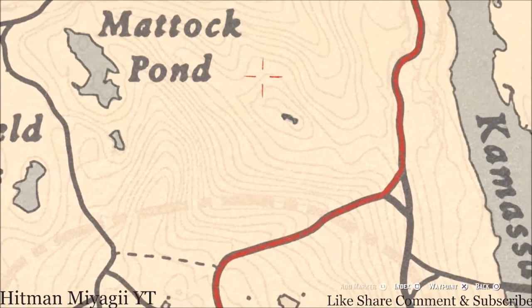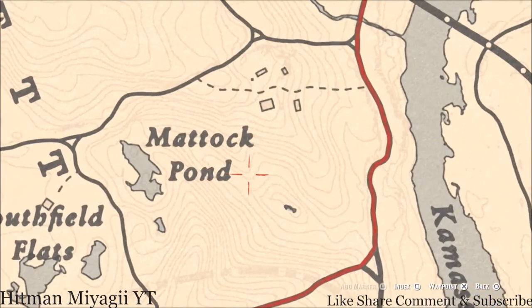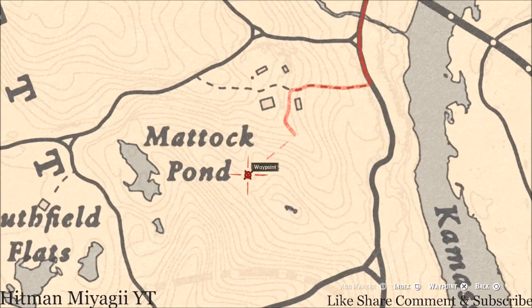Up near Flat Iron Lake, one item is a flower — not a cardinal flower, but a creek plum flower. The creek plum flower is a bush of flowers, so make sure you look for a bush, not a single stalk of flower.